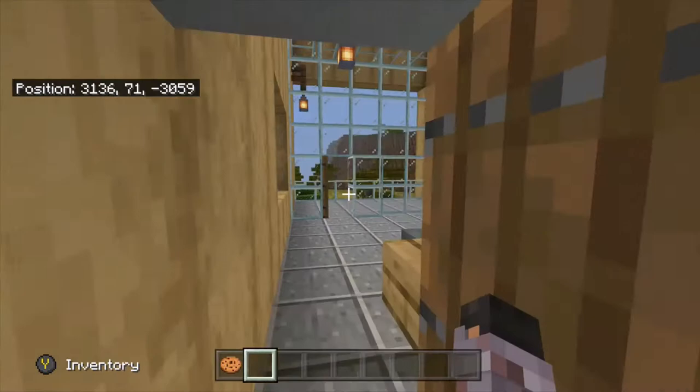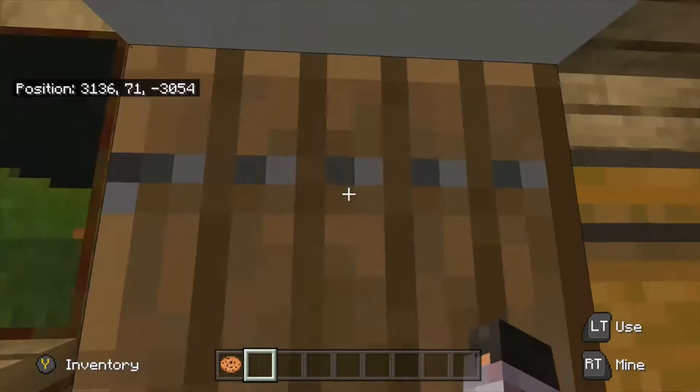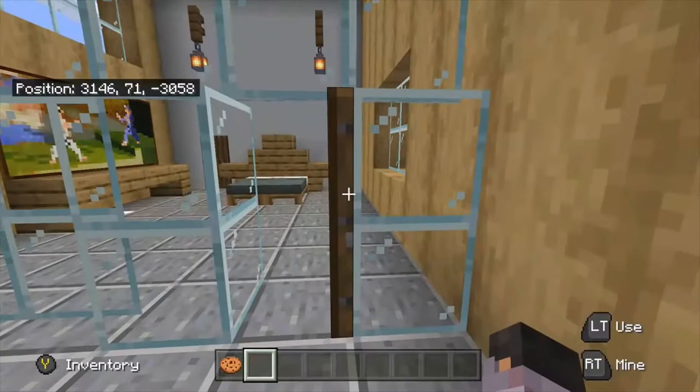Going further, we have the master bedroom and a walk-in closet. The nice thing about all the white walls — although I kind of hate them — is that you don't need as much lighting, which is nice.